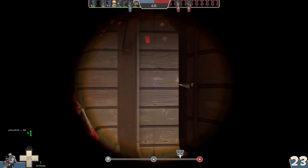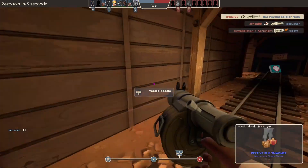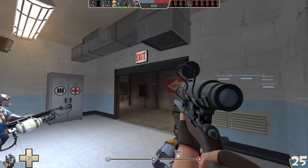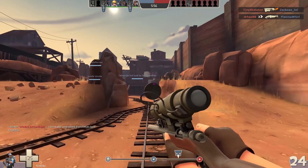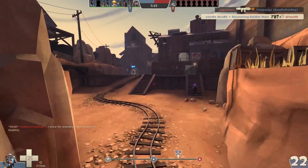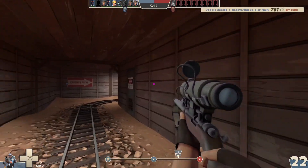Also, this team — we are not holding this flank at all. That scout is literally at our spawn. Come on, guys! I can't hit him either. Oh my god, I'm so bad. I hit him for 50 — I'd like to think that allowed the demo to kill him, but he probably had enough stickies down to where it didn't matter.